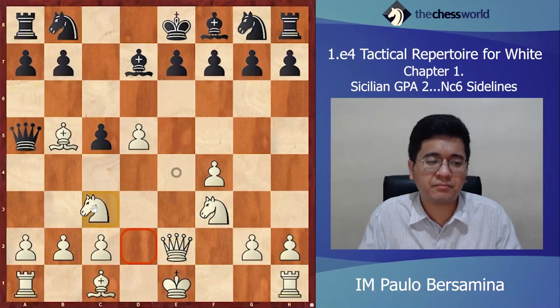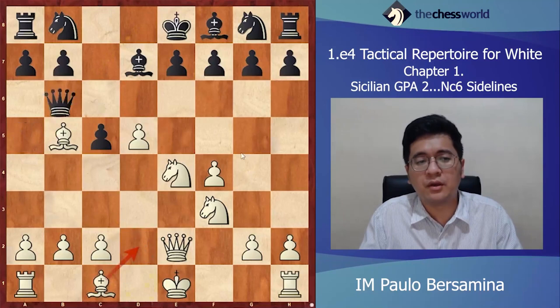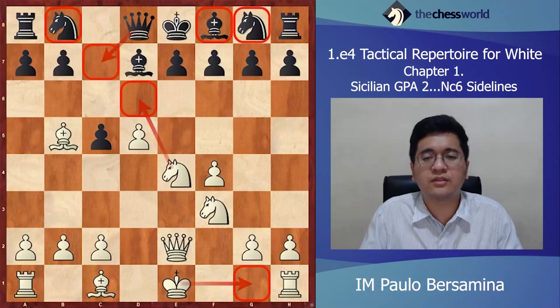Instead of that, Black could try e4, and if it takes he could complicate the game — but we won't allow that. We play Nxe4, and after Nb8 we give a check. After Bd7 we play Qe2, threatening checkmate in one. If he gives a check, we play Nd6+ forking, and if he plays Qxb5 we have a good position. If he plays something like Qc7 to prevent checkmate, we just castle and his pieces are still on the back rank with good attacking chances.